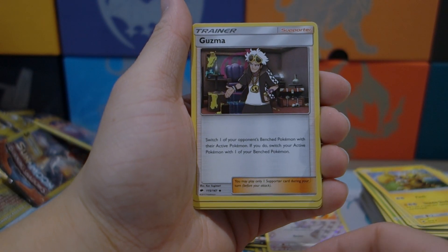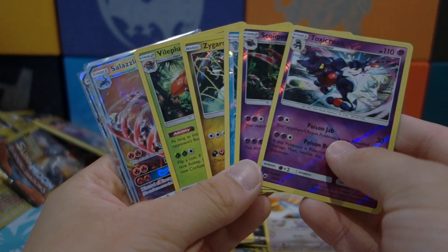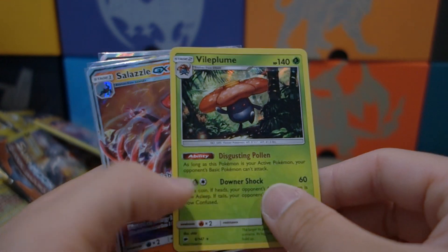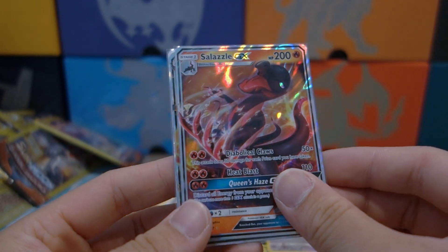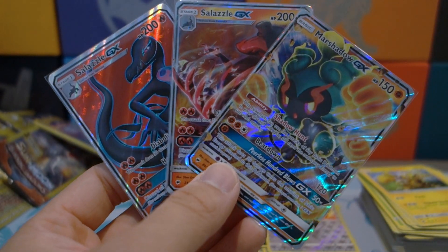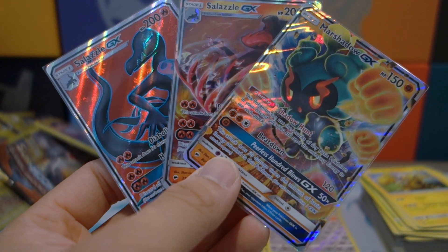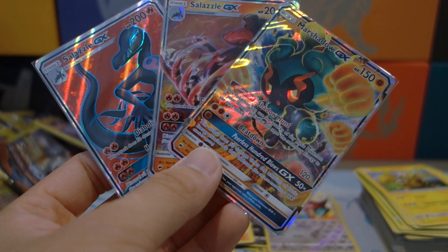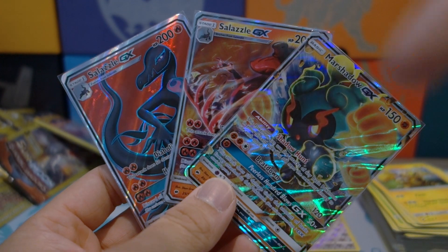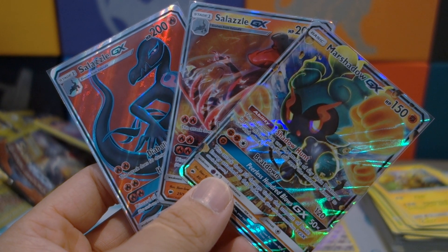Let's go over the pulls: we got two Guzmas, which is always nice. For reverse holos: Toxic Rope, Scolipede, and Kingdra. For holo rares: Zygarde and Vileplume. For GXs: Salazzle GX, Marshadow GX, and a Salazzle GX full art. I was hoping to pull cards I need for my master set but unfortunately we did not — it is what it is. Leave a like if you enjoyed, subscribe to the channel, and let me know in the comments which pull was your favorite. Till next time, take care!